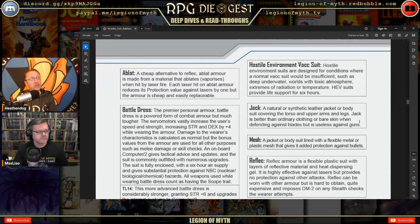First up: ablative armor. A cheap alternative to reflective armor, it's made from material that ablates or vaporizes when hit by laser fire. Each laser hit reduces its protection value against lasers by one, but the armor is cheap and easily replaceable. You can have ablative armor with protection 10 on the cheap — it protects you by sacrificing itself.